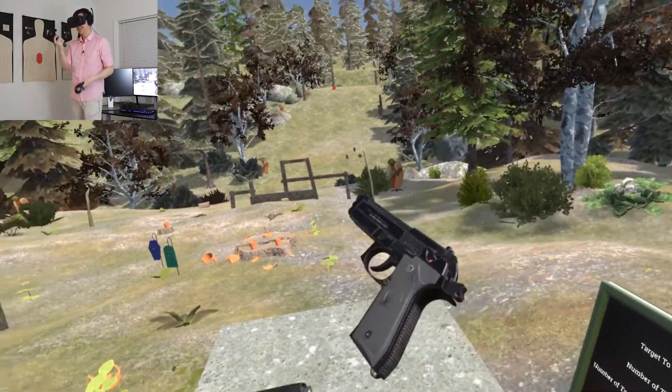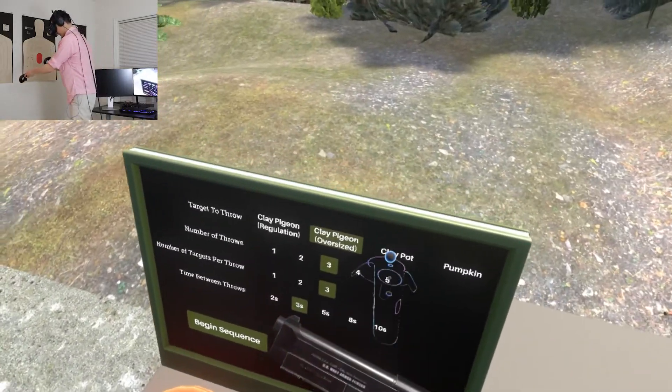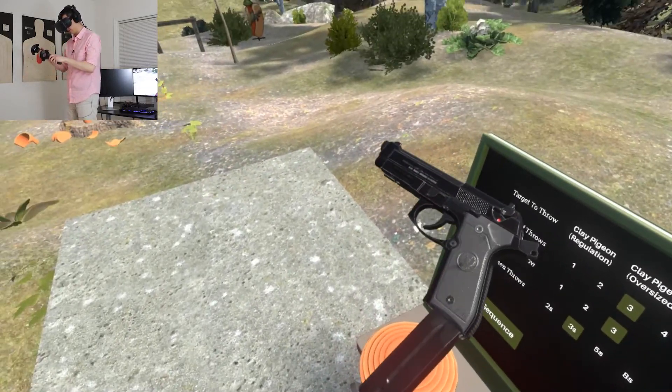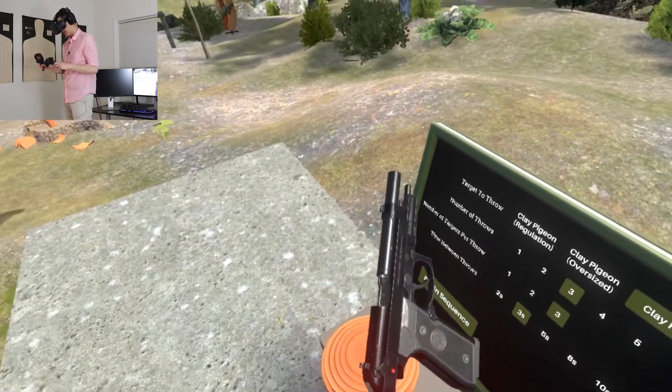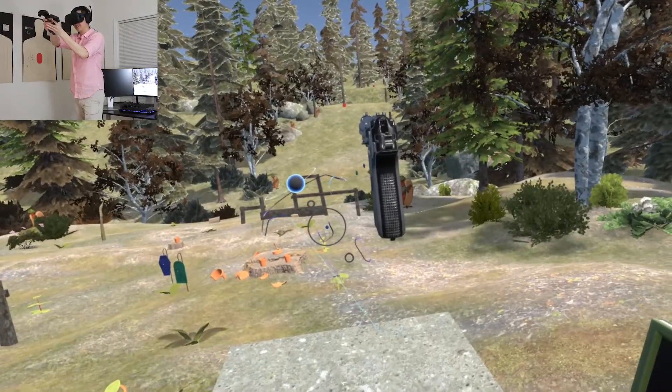Oh, that was no good. Let's make it a little easier for us and go with the clay pots. Kind of a larger target, kind of easier to see, easier to line up these sights with because it's going to give us a nice contrasting color.